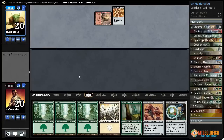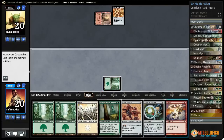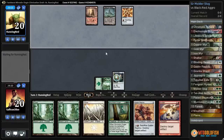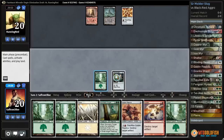Great Furnace, Pyrite Spellbomb. Forest into Chromatic Sphere. We might, depending on what they do — they mulliganed — we might just want to shatter this Great Furnace. That seems like... oh my goodness. We're definitely shattering a land.